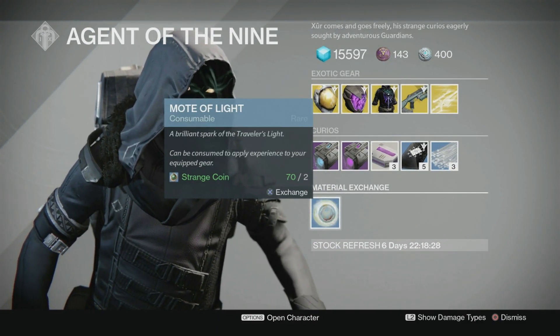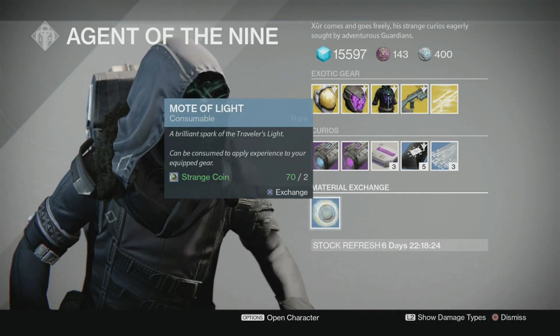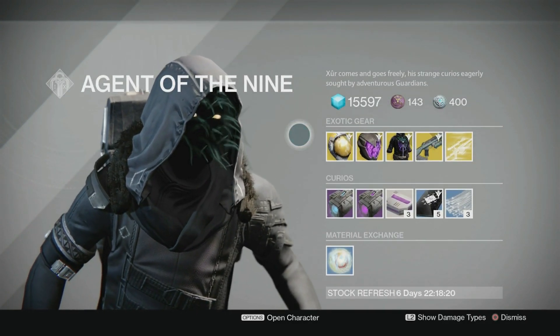And then Motes of Light, where you can exchange two strange coins for a Mote of Light. Why do that? Because Motes of Light are consumables and you can rank up your armor and weapons even faster.